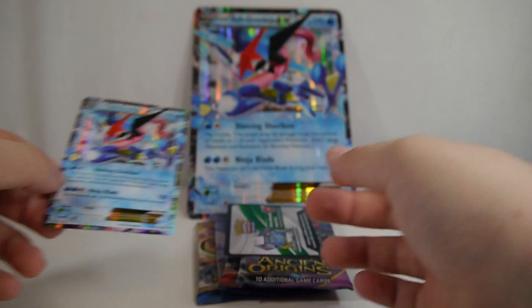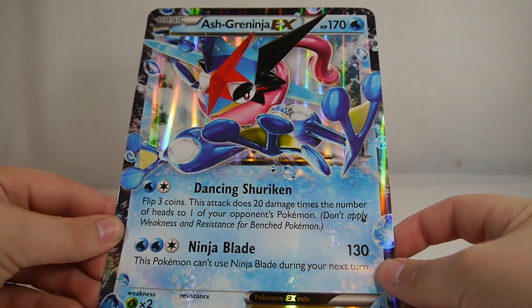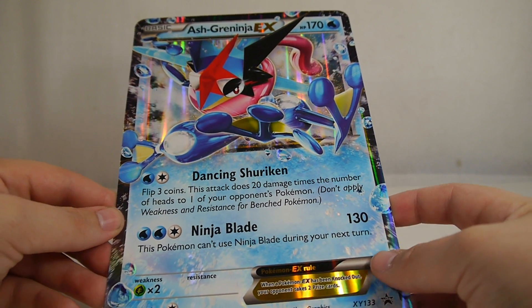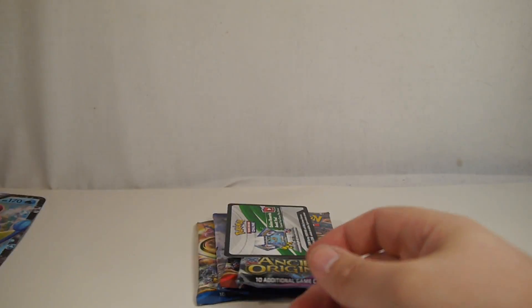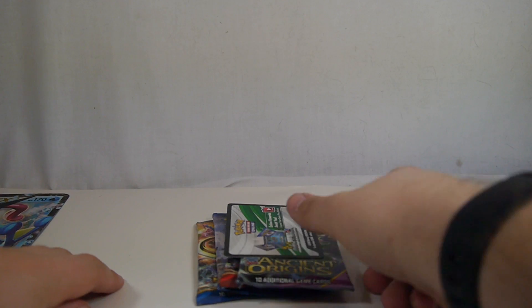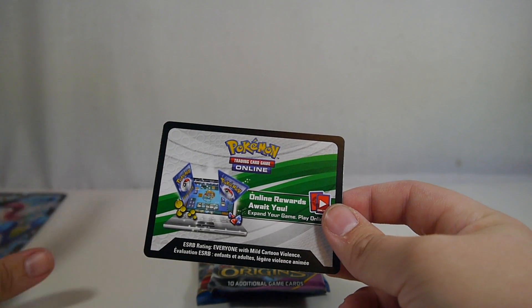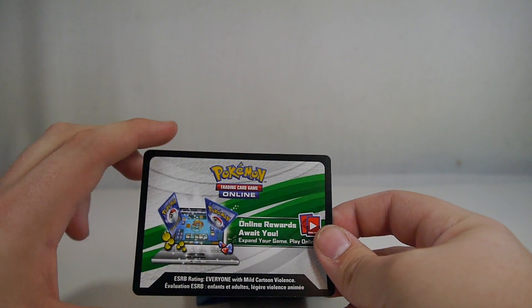Nothing too crazy, but it's got pretty cool artwork. And of course you do get the jumbo card of Ash-Greninja EX — there's no real purpose other than to fan yourself or put it on your wall. I've got a lot of these; I could probably wallpaper an entire wall with the jumbo cards I have now. I'm really interested to see if any of the TCGO players I watch on YouTube are going to try to play this. Here is the code card — I know it gives you one copy of the Ash-Greninja EX, though I don't know if it gives you anything else. I really hope there are sleeves involved because I would love TCGO sleeves of Ash-Greninja.